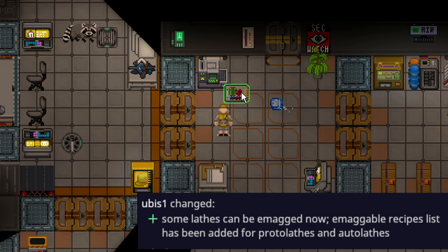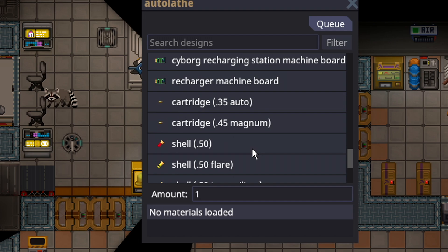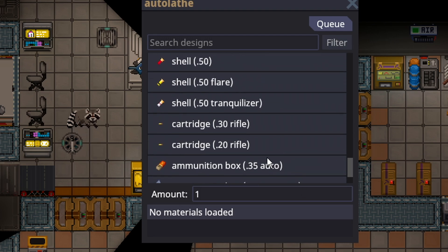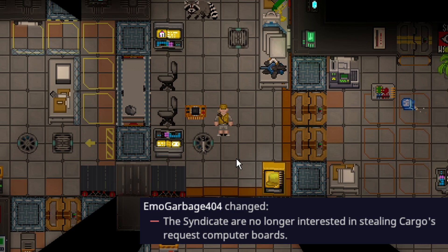Emagging lathes now gives them new crafting recipes. If you emag an auto lathe you can craft all the common ammos in the game — you can craft shotgun shells, automatic bullets for the WT-550, revolver bullets for things like the Python — basically anything you could possibly need. This is very powerful, especially for shotgun shells. If you get a flare and emag a lathe, you can craft shells for your flare gun or make a makeshift shock. You can also hack protolathe as well — it's not just the auto lathe.